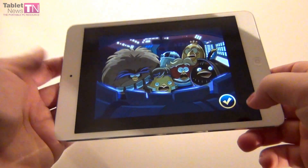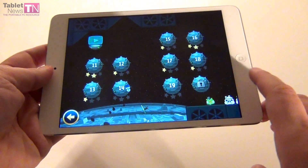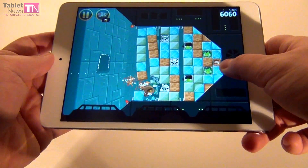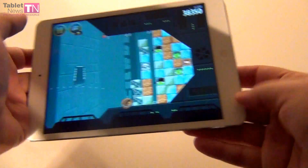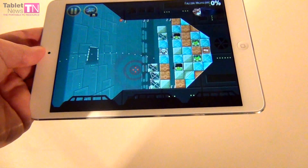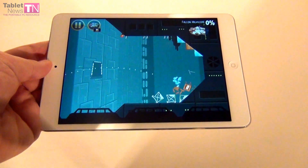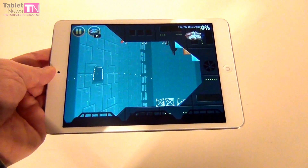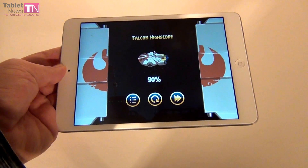You also have Chewbacca here — I'm going to show you what Chewbacca will do. This big fat bird is Chewy, and we use his brute force to take down the walls. And now I'm going to show you the Millennium Falcon, which is going to help me finish this level. And it's all done thanks to the Millennium Falcon.